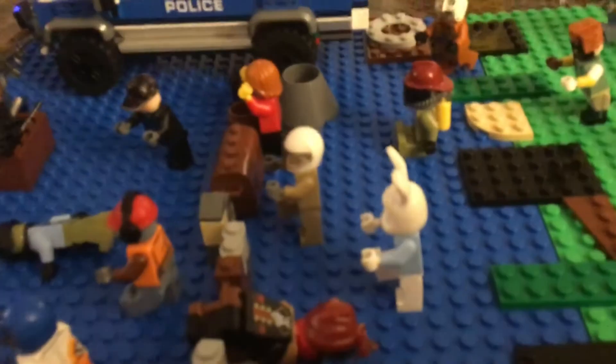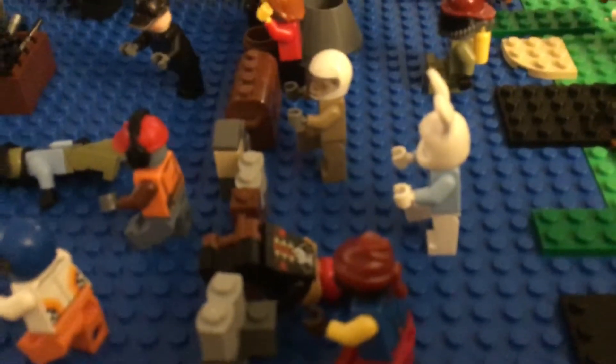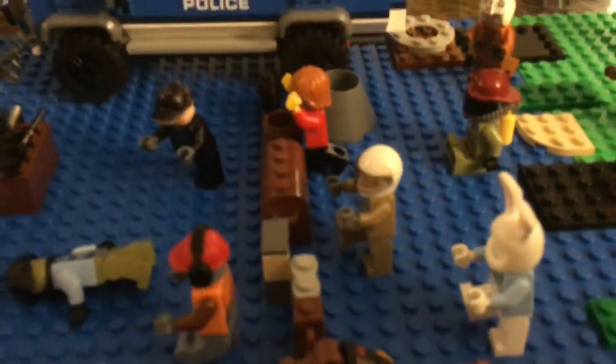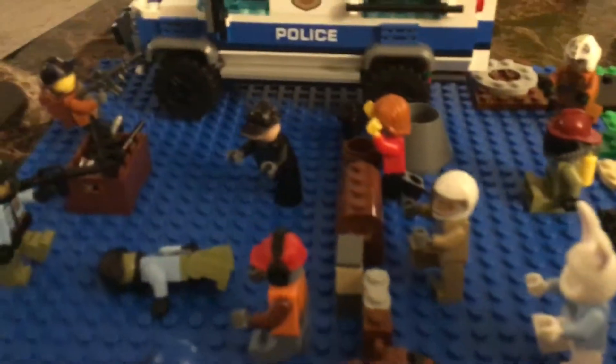Here we have a zombie that is dressed up as a rabbit, because he's an Easter rabbit zombie. He has one foot up, and his hands are trying to get to the soldiers. Here we have this zombie that is dressed up as an army man, and he's wearing a white helmet.